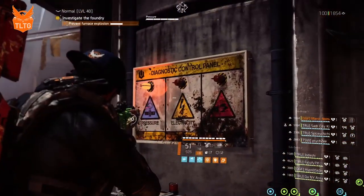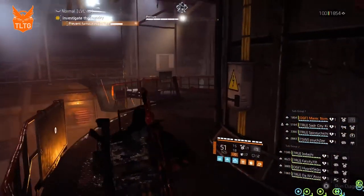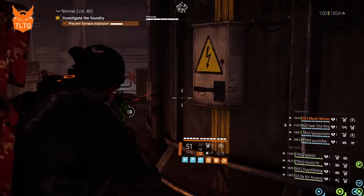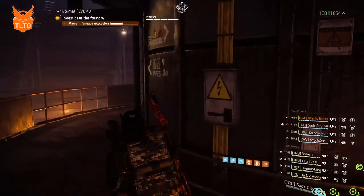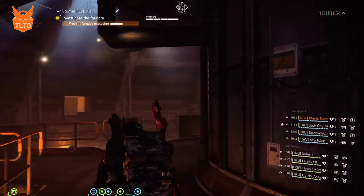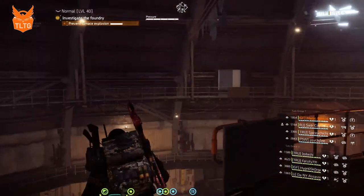In this example we will assume that yellow is next, which is electricity. We will need to interact with the electric boxes. There are three boxes on the third floor, three boxes on the second floor, and thirteen boxes on the first floor. Once again there will only be three boxes that are sparking that we will need to interact with.